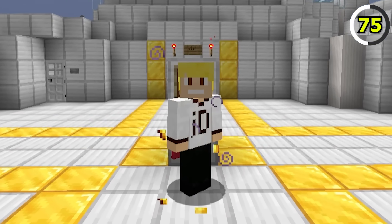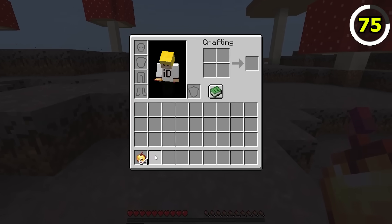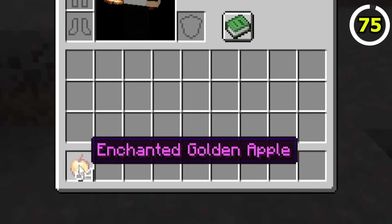Is this item called an enchanted golden apple or an enchanted apple? Technically, both are correct — in Bedrock, they're known as enchanted apples, and in Java, they're called enchanted golden apples.